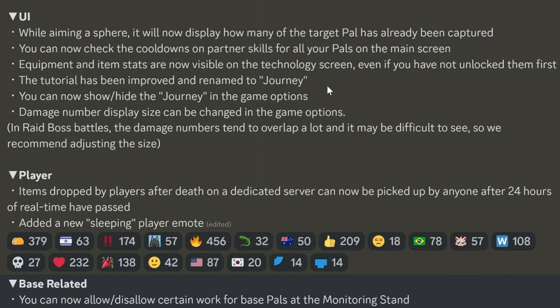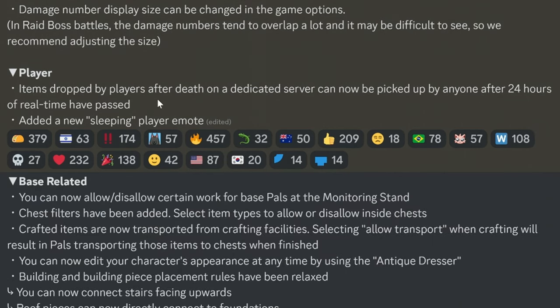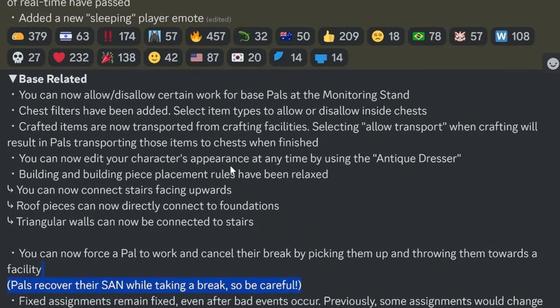You can now show and hide the Journey in the game options. Damage number display size can be changed in game options — in raid boss battles the numbers tend to overlap so adjusting the size is recommended. Dropped items by players after death on a non-dedicated server can now be picked up by anyone after 24 hours of real time. A new sleeping player emote has also been added.